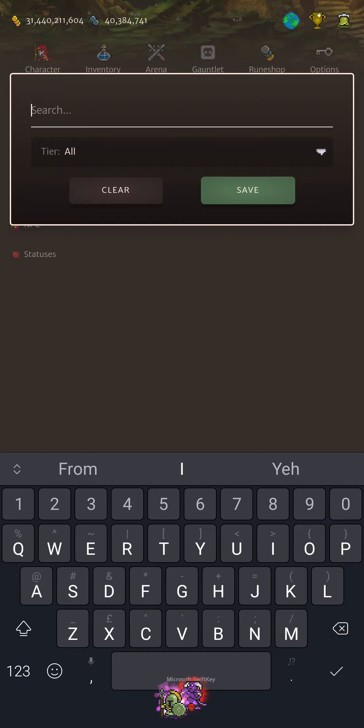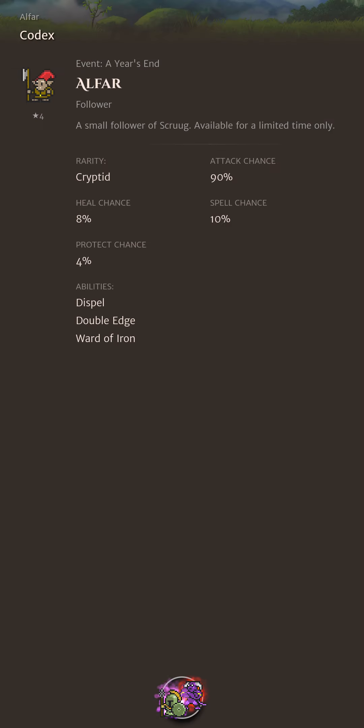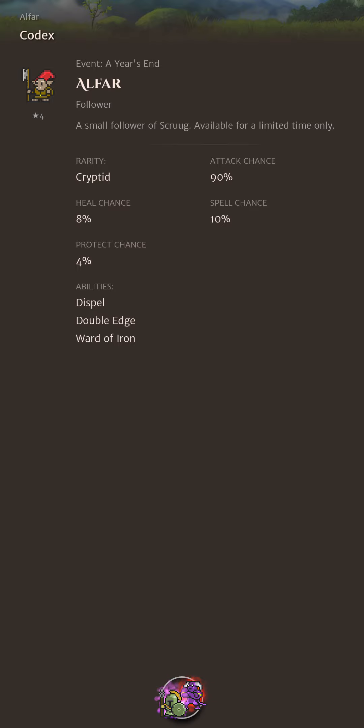Let's have a look at the other new followers available this month — these are the Alphars. We have the Tier 4 Alphar and the Tier 7 Alphar Mage, both quite interesting pets. The Tier 4 pet is going to be doing a little bit of damage — this is an offensively minded pet compared to the Wisp, which is the most commonly recommended pet for newer players. It has a 90% action rate, 10% spell chance, 4% block chance, and 8% heal chance. You get Dispel at Tier 4, which is going to cure way more things than the Wisp's heal — for example, the Wisp's heal really only covers the 4 basic elements and stun, but Dispel is going to clear things like Blight, which is really nice.